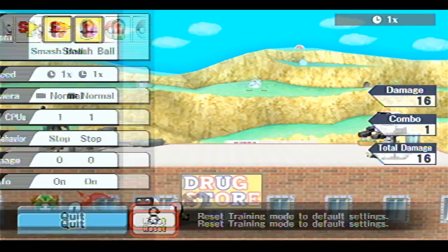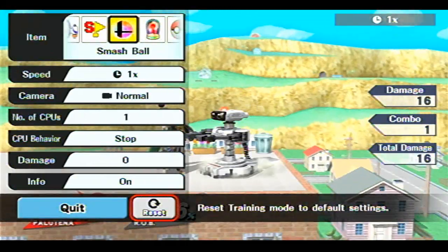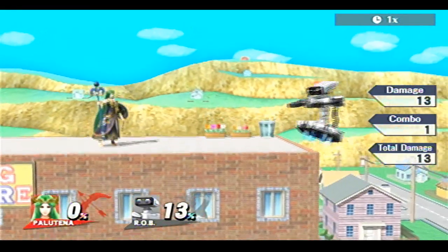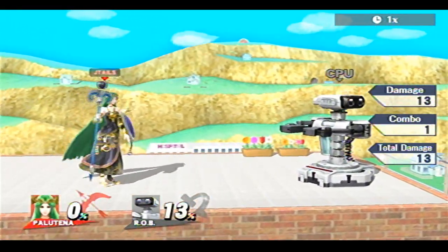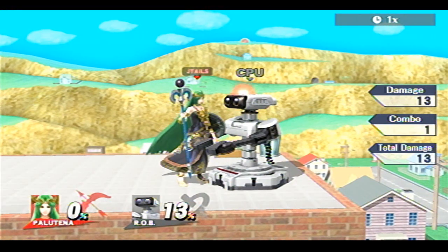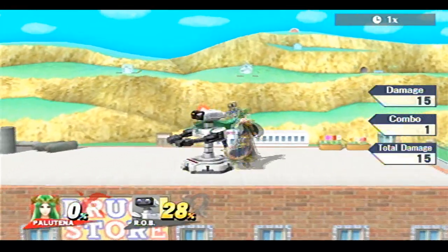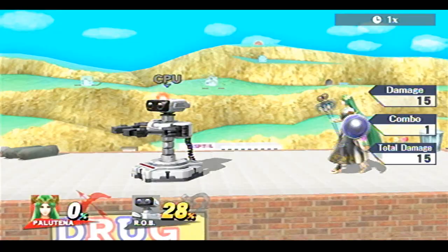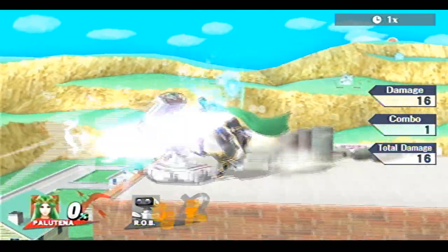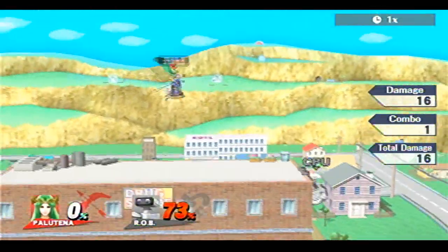I want to talk about the forward smash quickly. Notice how much damage it does when I'm right in Rob's face — 16. But notice how much when I'm a little further away — 13. So how close you are to your opponent matters when optimizing your damage. I'm not saying you always want to be this close for the forward smash, but if you want to get the kill and they miss a move, you want to be as close as possible. You don't want to hit with just the very tip of it because sometimes it doesn't even hit. For the kill, you gotta be up close, though the closer you are the more punishable you are.